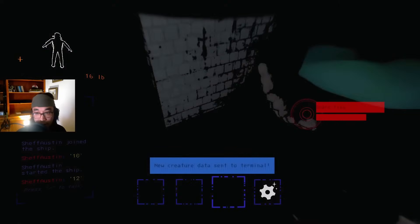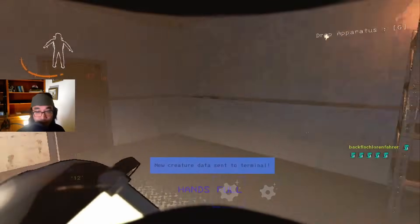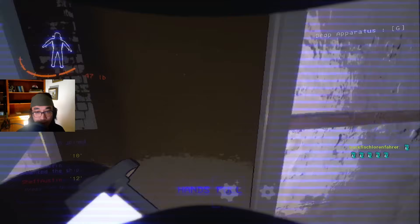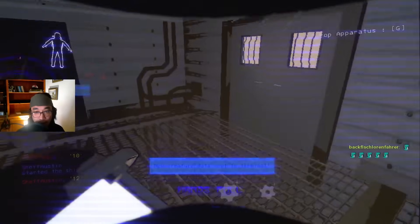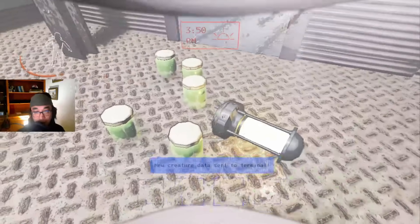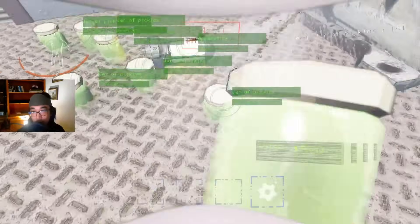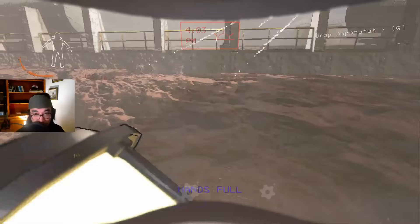There are two slimes. That's all four spawns for today - two slimes, a hoarding bug, and a snare flea. But I think I'm good. This is pretty fantastic. 500 plus 80 for the apparatus - yeah, we're 580 on experimentation day one. I think I'm set.